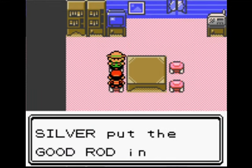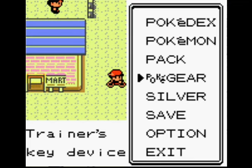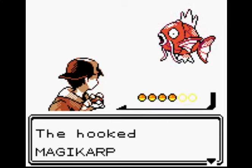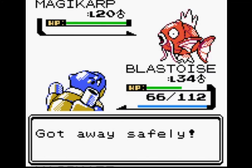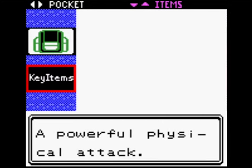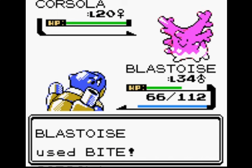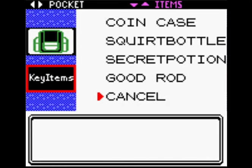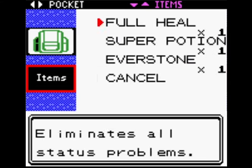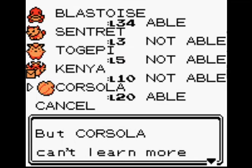I decide to grab a Good Rod and head over to catch a Krabby, because I'm pretty sure Krabby can learn Strength. What I ended up catching — as the rods go in this game — I actually had a Corsola appear. And I caught it first try with a Lure Ball, which is actually really lucky because Corsola is a very difficult Pokemon to catch.